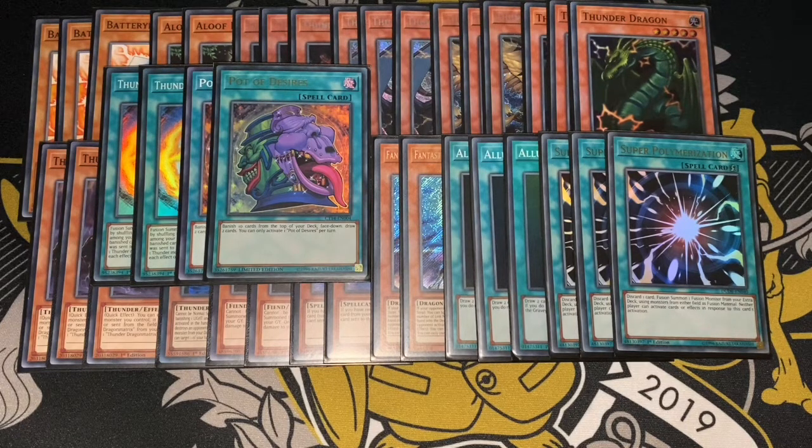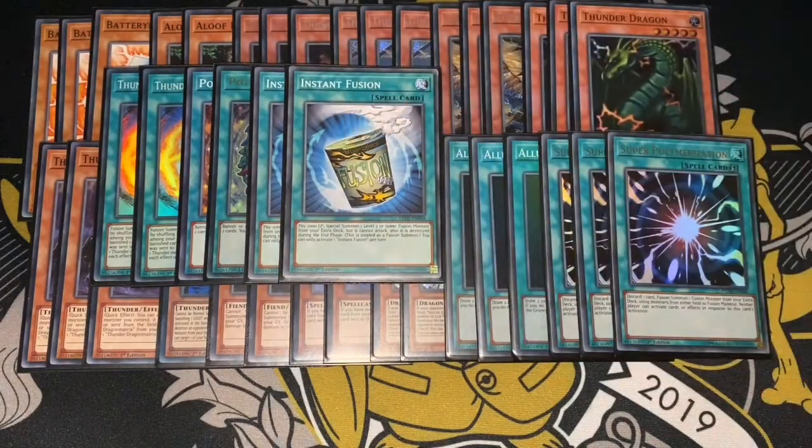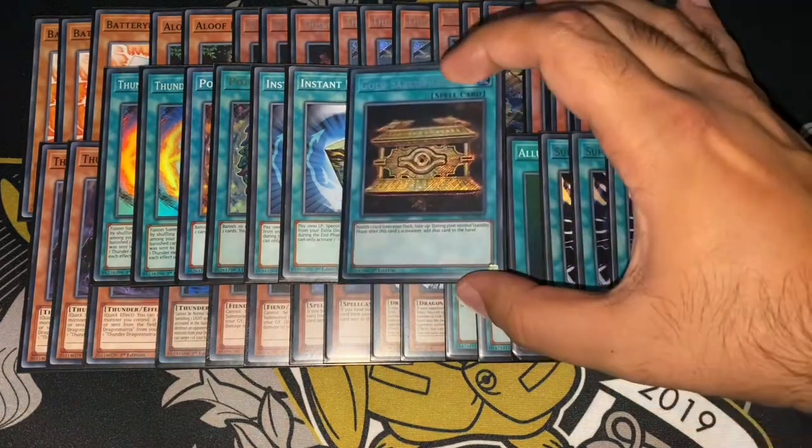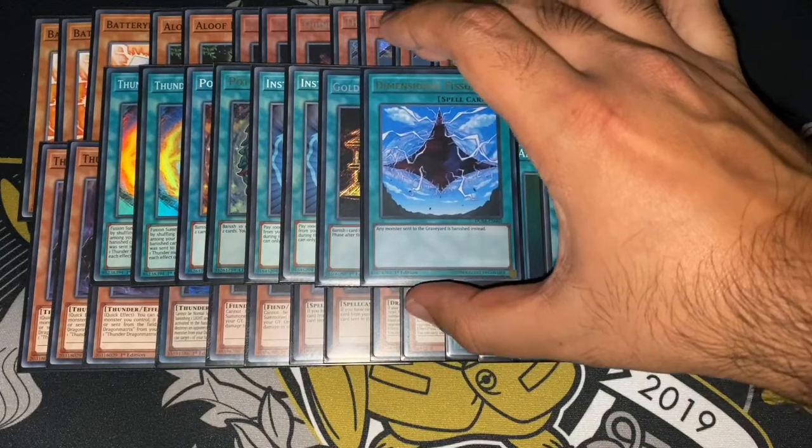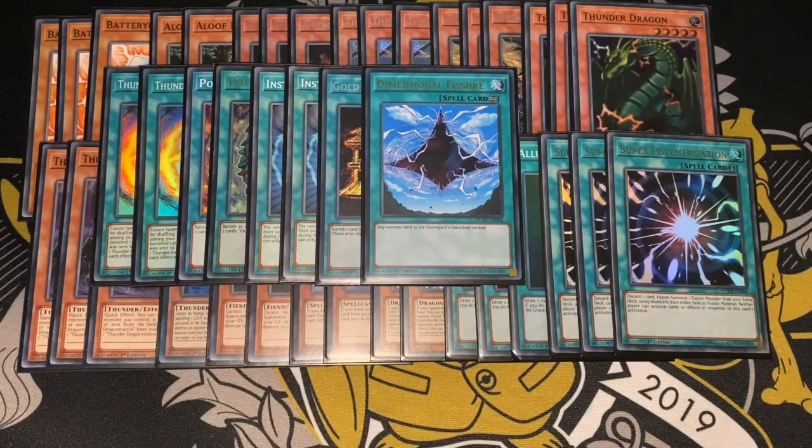It came in clutch quite a few times today. I played 2 Instant Fusions — worked out really well, with Gold Sarcophagus as a great starter. And my last card, which was brilliant, was Dimensional Fissure. There was a combination where I had that and Super Poly in my opening hand. My opponent was playing Zombies and had two Doom Kings on the field. I activated Dimensional Fissure, then activated Super Poly to banish his two Doom Kings so he couldn't bring them back, and pretty much had game from there. Anything I sent to the GY got banished and I got the effects.